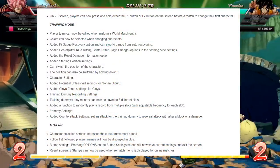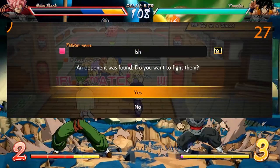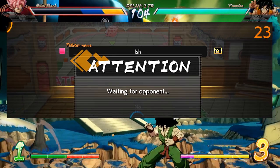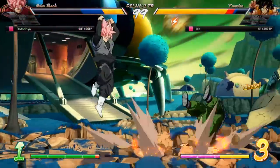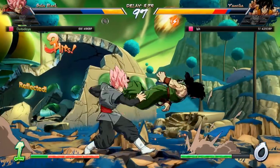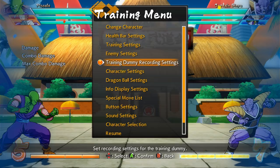Let's start with the quality of life changes made to the game — there are actually some really good ones here. Starting with ranked match, you no longer get to see your opponent's square color before you accept the game. This is going to affect pink squares a lot more than green squares, because a lot of people on console and PC dodge when they see a pink square, so this is going to help those players get more matches.